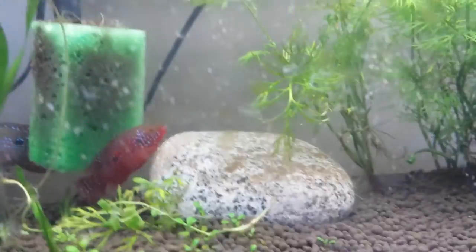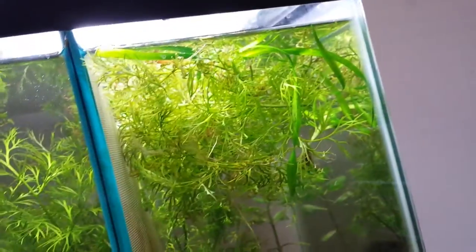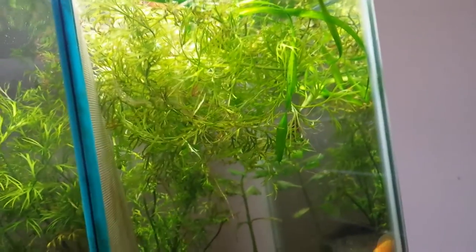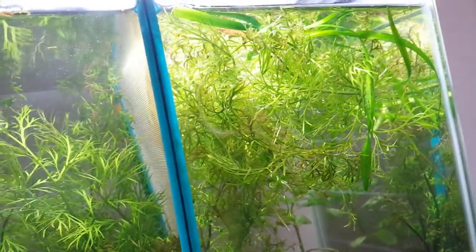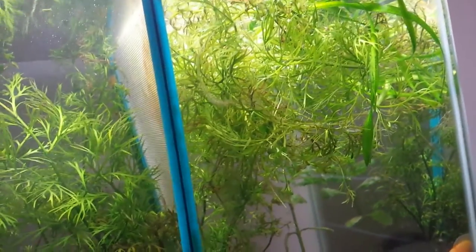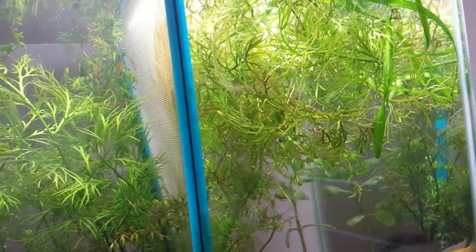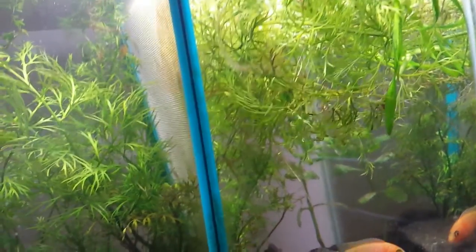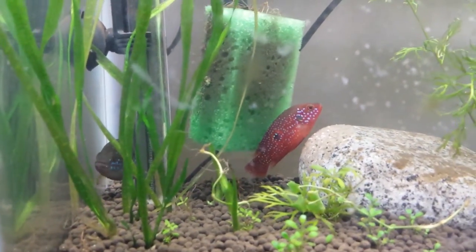This is aquasoil - this was actually a planted tank, that was the primary purpose of it. All of these plants were actually planted at one point but with chasing fish and moving fish around they got uprooted, so they're floating now. These plants actually get a lot of their nutrients from the stems, so the fact that they're not rooted is not a problem - they probably actually do better floating. I'm not too concerned about the plants, they'll be fine.